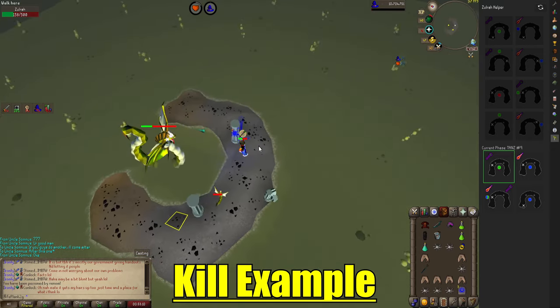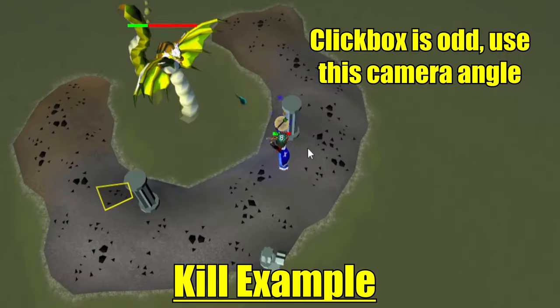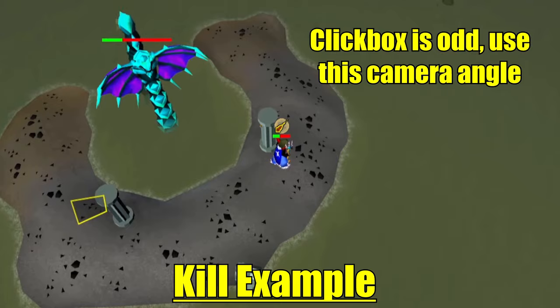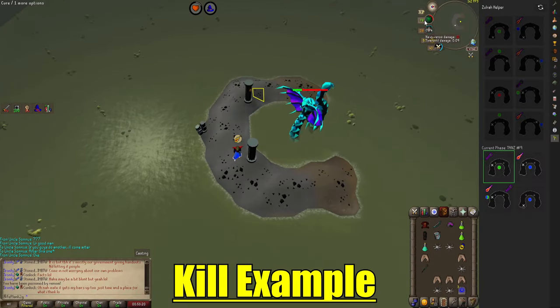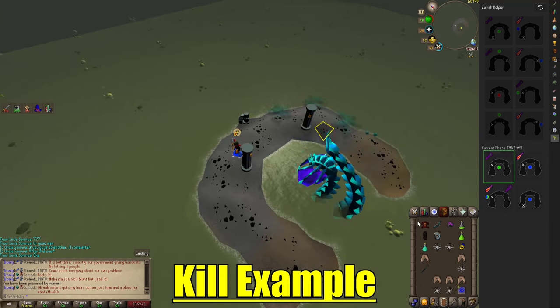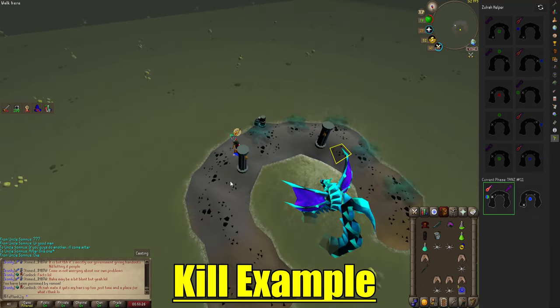Here's a fun trick — you can hide behind this pillar to completely negate this phase. I'm going to drink a dose of prayer potion, heal up, devenom myself, switch on my gear, and go to town on Zulrah. This is the next Jad phase coming up.